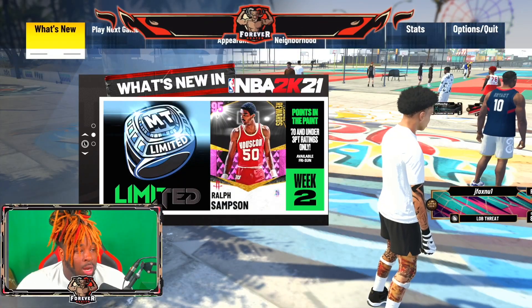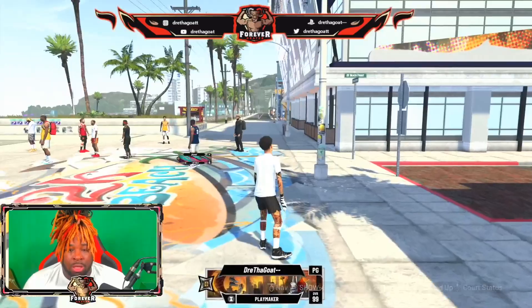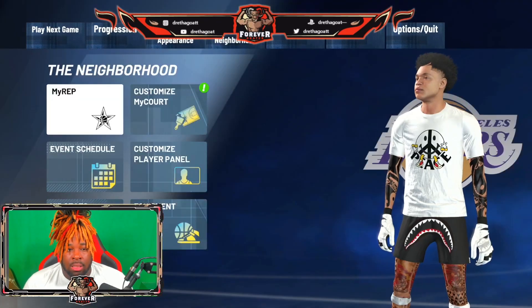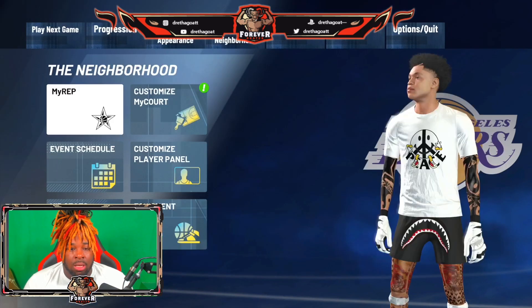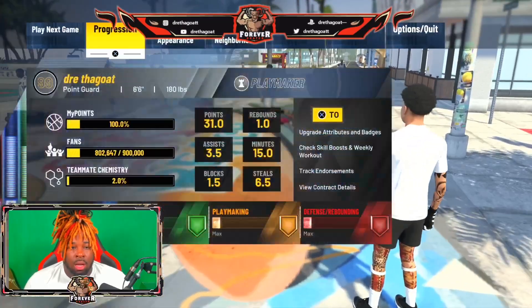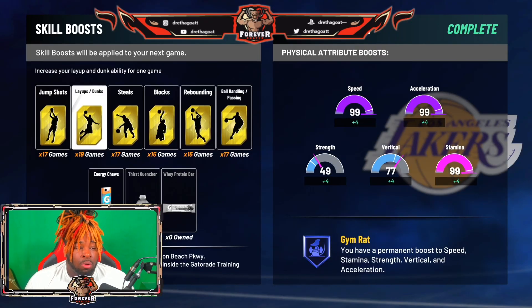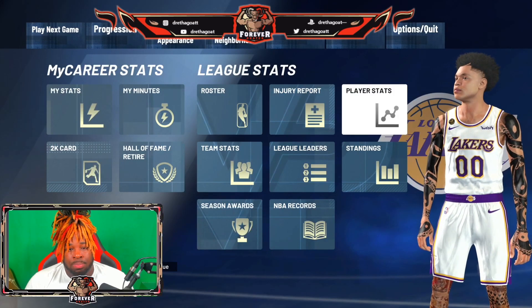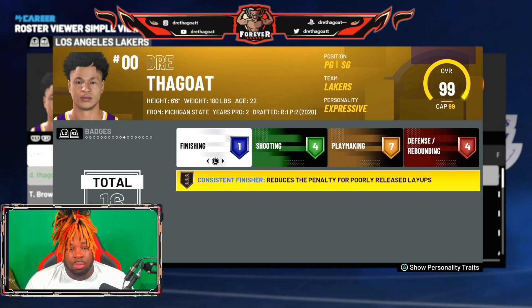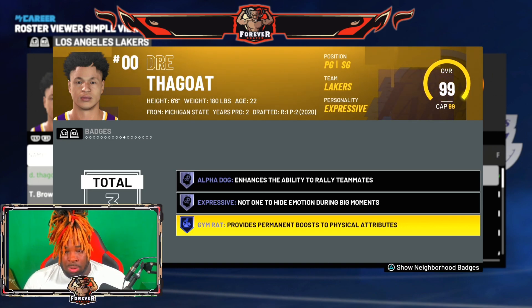I'm gonna show y'all proof that I have the gym rat badge. You see my overall — I unlocked the gym rat badge at Superstar 2, but I'm All-Star 2. The gym rat badge gives you a skill boost: plus four to speed, acceleration, stamina, vertical, and strength — a permanent boost to all those stats. Right here under personality badges I have alpha dog, expressive, and gym rat badge, and I got it before I even hit Superstar 2.